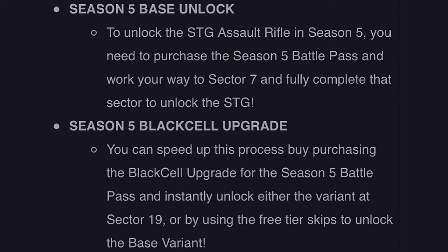The second way to unlock the STG is the Season 5 Black Cell upgrade. You can speed up the process by purchasing the Black Cell upgrade for the Season 5 battle pass to instantly unlock either the variant at Sector 19, or by using the free tier skips to unlock the base variant.